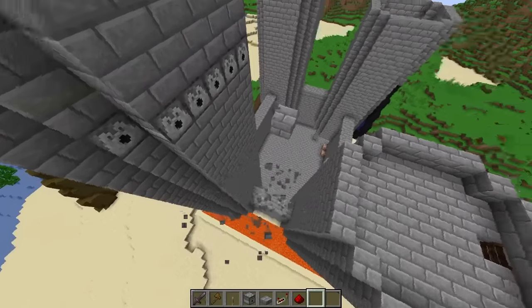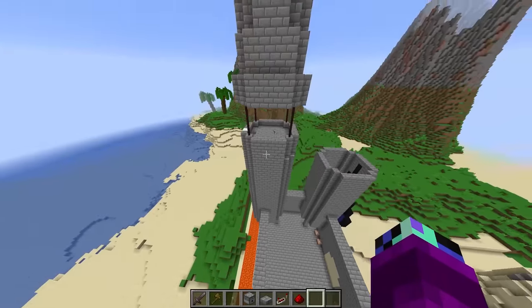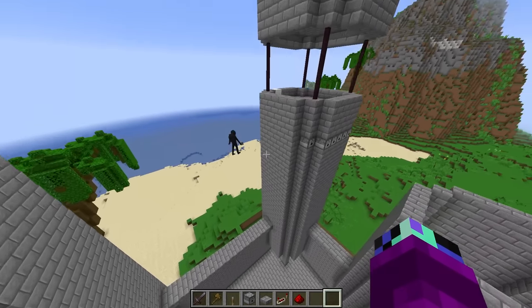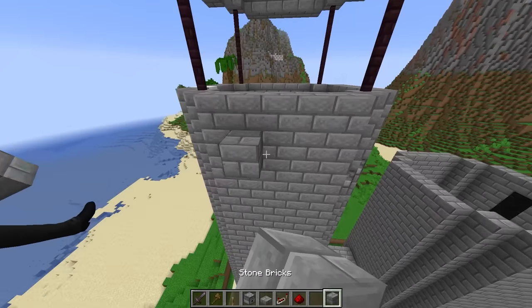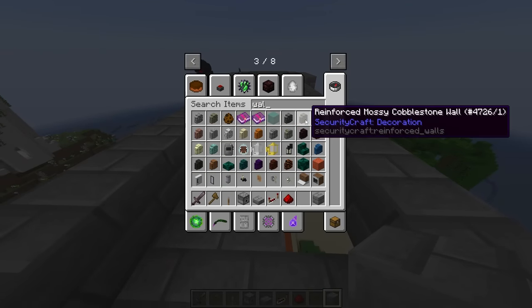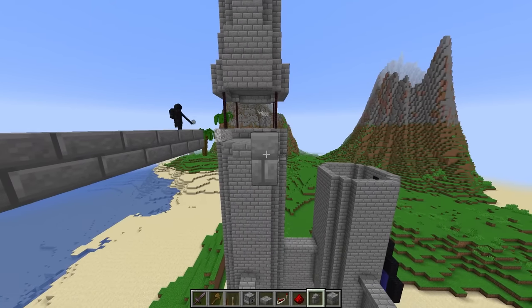Anyways, now that we've got both dispenser shooter things done, we should probably connect all of the archer towers together! We can make archways that look super awesome. Let's start on this and build a little bridge between all the towers. For the walls we can use some stone brick walls — these are gonna look sick!